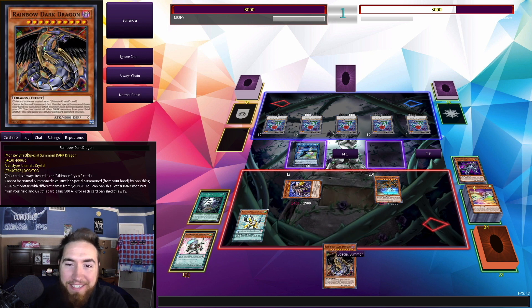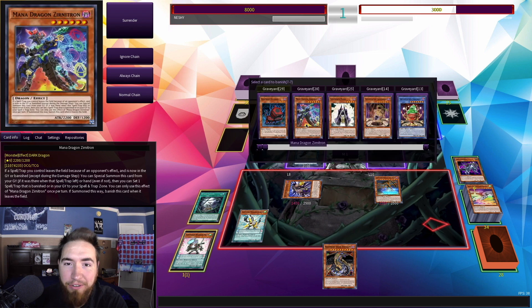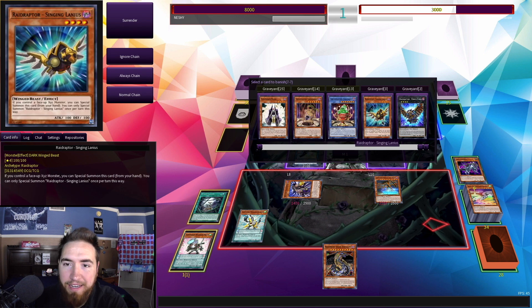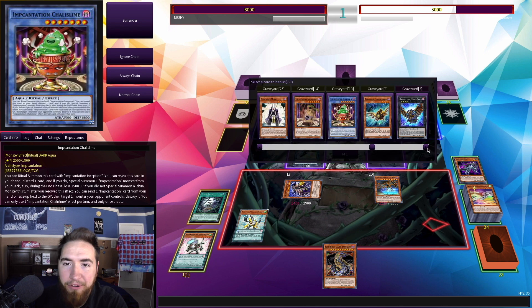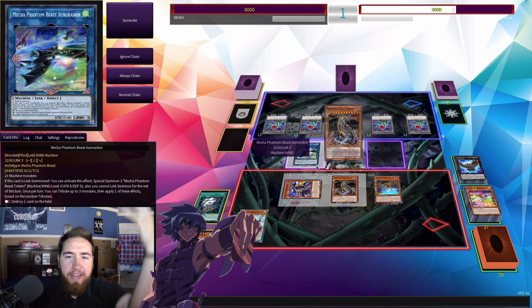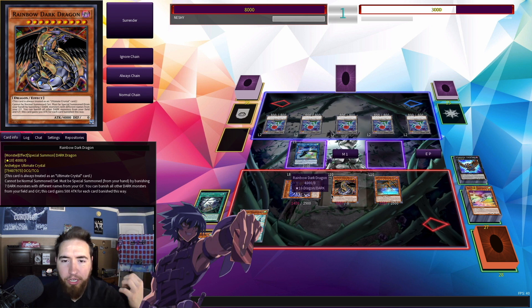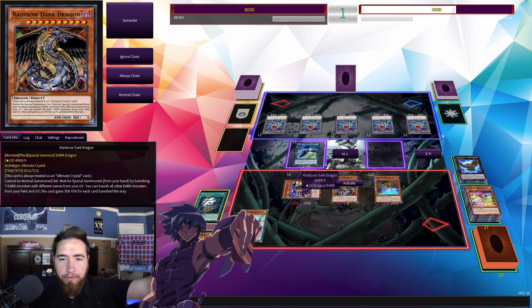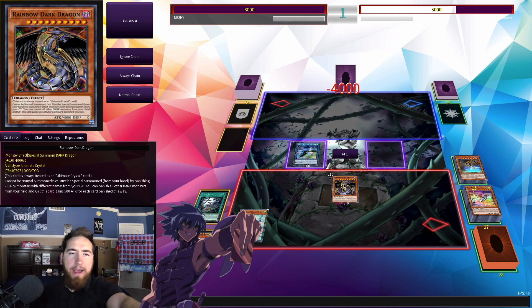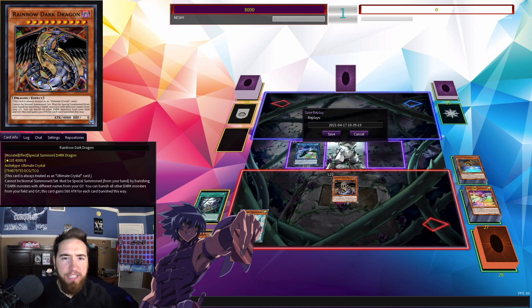Now we have 7 Darks with different names in our graveyard. We banish 7 — it's important that we use Zernicon, Singelanius, and Raid Raptor Force Strix. Come forth, Rainbow Dark Dragon! Rainbow Dark Dragon, activate your effect: banish all Dark Monsters on my field including the Asla Piscu, destroy my opponent's monsters, and inflict 4,000 damage directly to their life points.